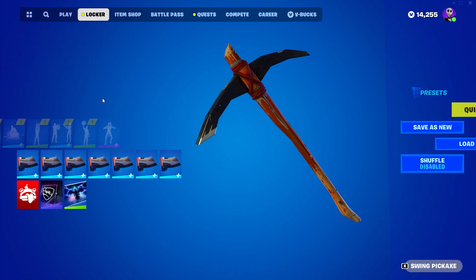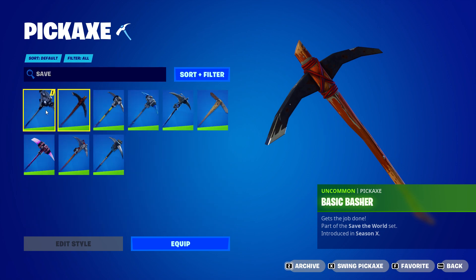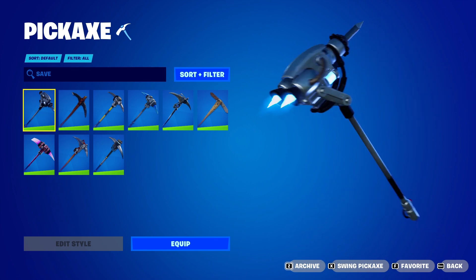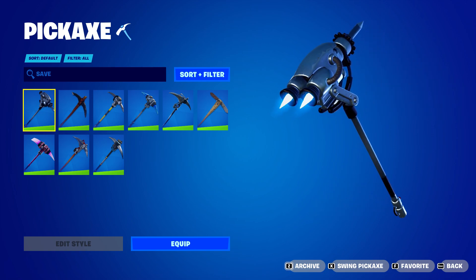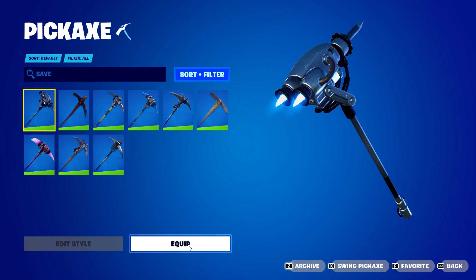I'm going into my locker, going to pickaxes, and I'll type 'save.' There's the brand new pickaxe in my locker. The reason it's so cool is the back end has two turbo twin jets. Look how sharp it is — it's kind of big but it's something exclusive. That's every Save the World pickaxe — nine in total. You get one just for having Save the World and then earn the rest through upgrades.